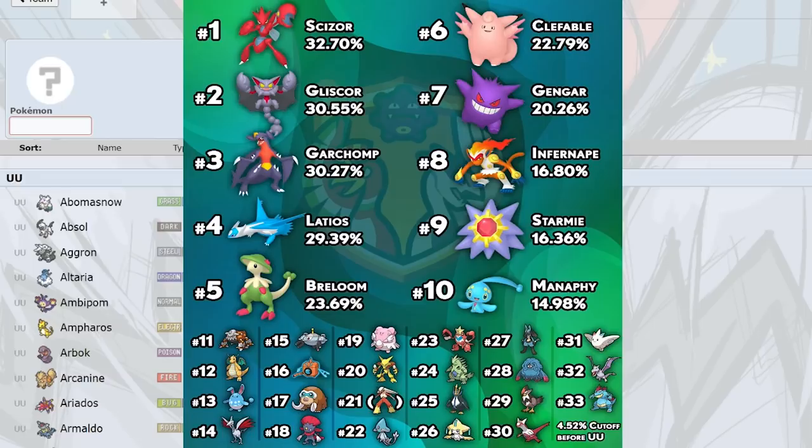Mamoswine is being seen on offensive teams with Substitute sets, and Weavile does a similar thing. Magnezone with Choice Specs is still extremely good without Hidden Power Fire — specs Thunderbolt still easily 2HKOs special defensive Scizor. Once you get that Thunderbolt damage off on Scizor, Latios can come in freely. You'll see Magnezone plus Mamoswine, Magnezone plus Latias, and Magnezone plus Dragonite because they deal with Skarmory and Scizor. That's why a lot of Skarmory are running Shed Shell right now.